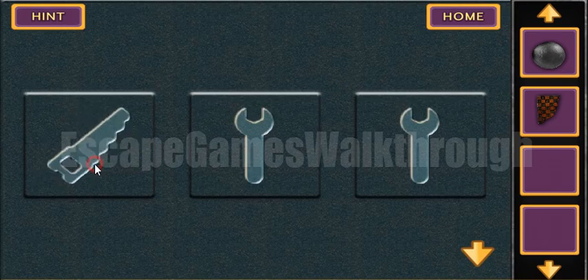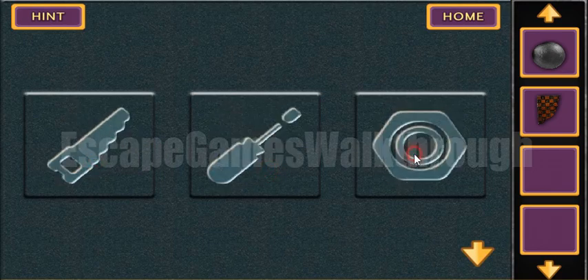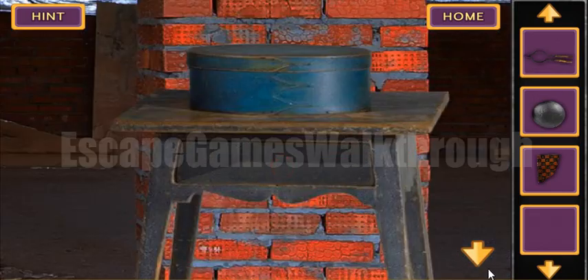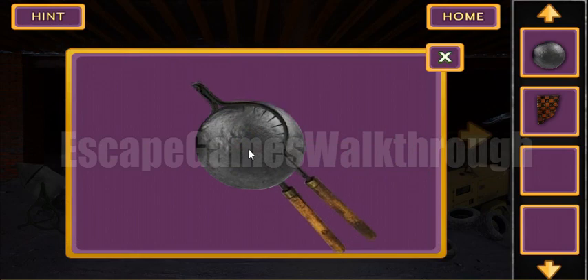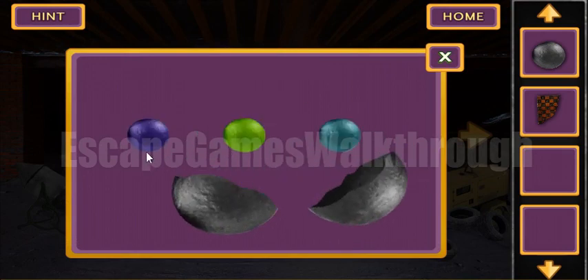So we have a sequence: saw, screwdriver, and grip. We need to enter this sequence here — saw, then screwdriver, then grip. We've got a strange tool and we can use it to break the cannonball.